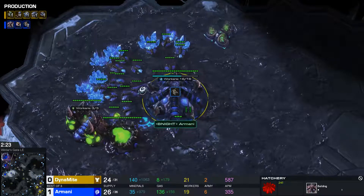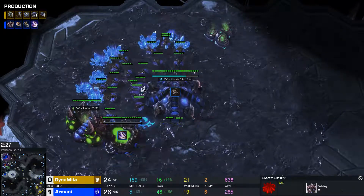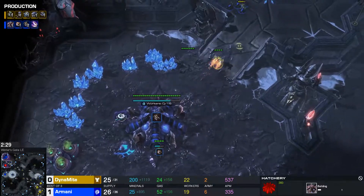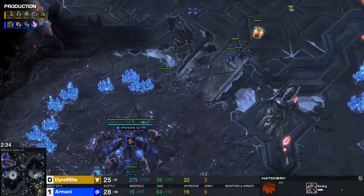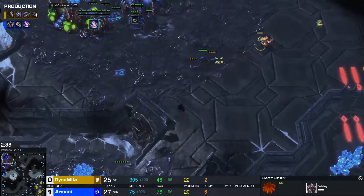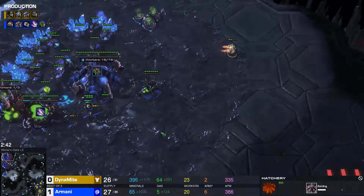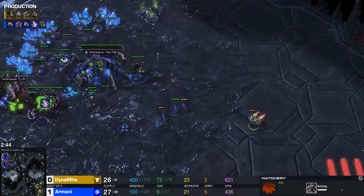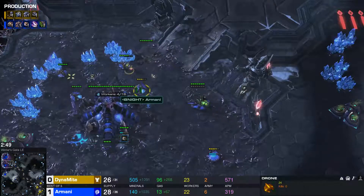Did he even go for gas? Looks like he did, and he's just straight up mining everything — delaying all of his Queens though. I have no idea how Zerg players do this. I don't know how he gets a Queen at two minutes 37 and still gets a third base and gets gas. I feel like I'm just so broke at this point. Hacks is what I say.